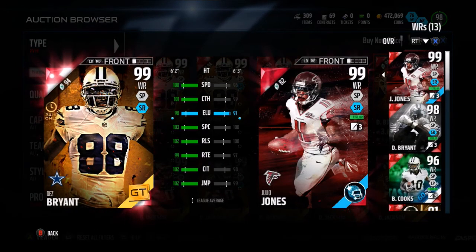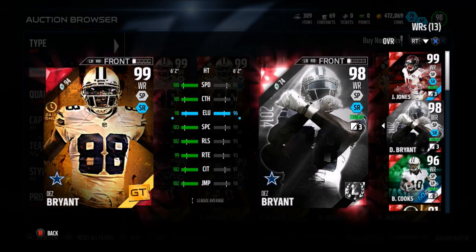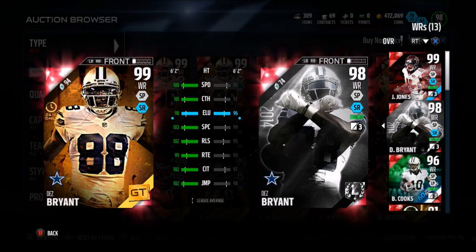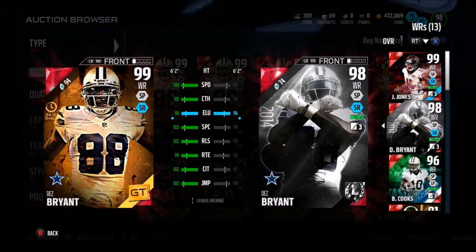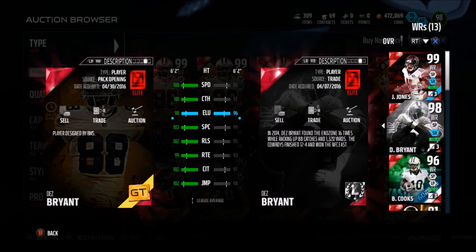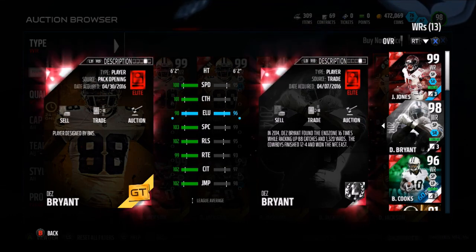99 Dez Bryant: 100 speed, 101 catch, 90 elusiveness, 103 spectacular catch, 102 release, 99 route running, 102 catching in traffic, 102 jumping. Freaking ridiculous. Thanks to the devs for making a Dez Bryant such a ridiculous card.